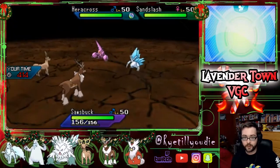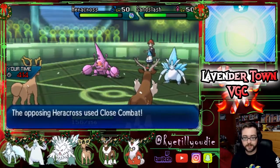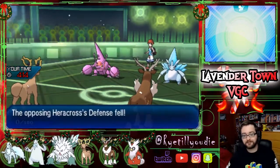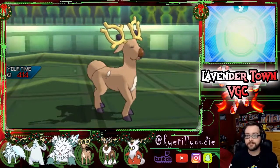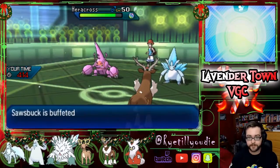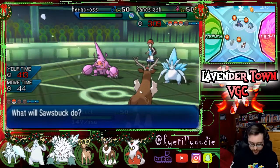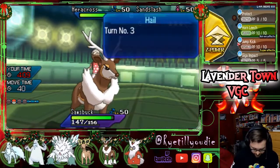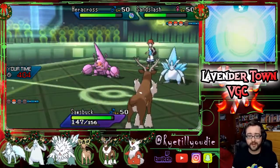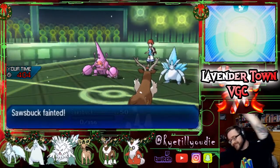We got the slowest thing so we get an EQ off — that means we are slower than Heracross, which is good under Trick Room. That does decent damage to Sandslash but not as much as I'd like. He goes with Close Combat — I was not expecting that. Not great. There's an Icicle Crash. What can I do to kill this Heracross? A Pin Missile or Close Combat is gonna be enough to take me out. I'm going to go for a Breakneck Blitz — I don't think we're going to hit it because I think we're going to be faster than Heracross. We might just go down to Close Combat. Come on baby! No — I'm sorry Sawsbuck, you didn't get your vengeance.